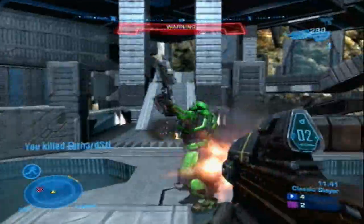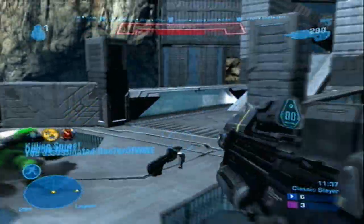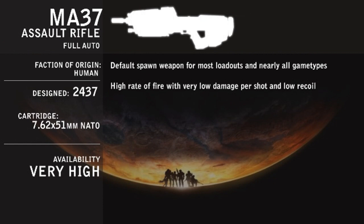The Assault Rifle becomes nearly useless at medium and long ranges due to its low damage per shot, so you would want a DMR or a needle rifle to compensate. The high rate of fire with very low damage per shot and recoil makes this a decent weapon at close range combat when paired with the melee attack accordingly.